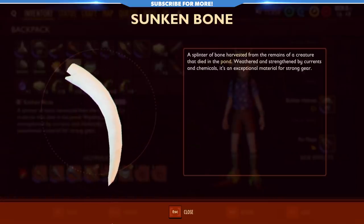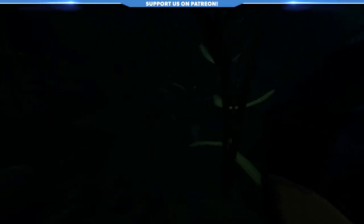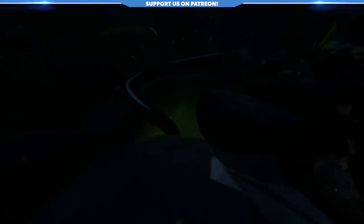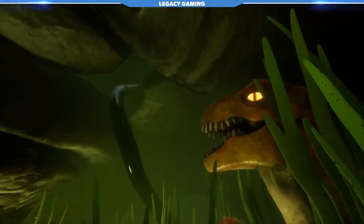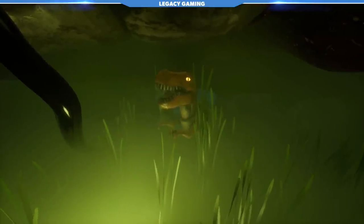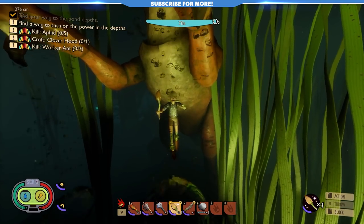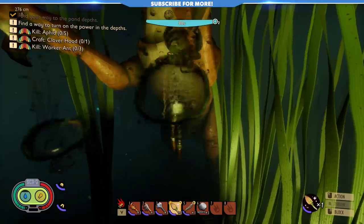As you venture further down, you might be worried about drowning deep beneath the water surface — but I have a really cool trick for you. The hole that leads to the chamber containing the dinosaur statue is your way into the depths. Right in front of it, large bubbles periodically form and float up. These are infinitely spawning, and swimming right through them will completely restore your oxygen levels, meaning you can use this area as a staging ground for most resource operations the pond has to offer.